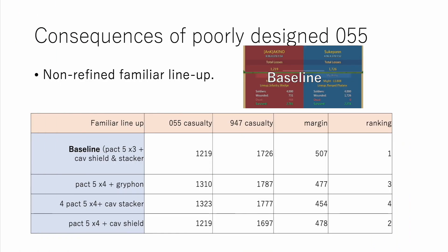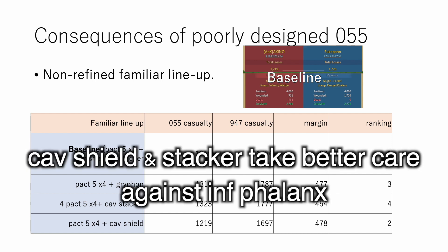Next is familiars. If other parts of 055 are fine, making mistakes here won't become much of a problem. I've compiled the results into a table for better accessibility. The baseline with three pack 5 familiars — cav shield and cav stacker — seems to be the best overall. But the one with griffin only or cav stacker only did more damage to the opponent, probably due to extra pack 5 familiar damage. To handle imp phalanx better, cav stacker and cav shield is the best combo.